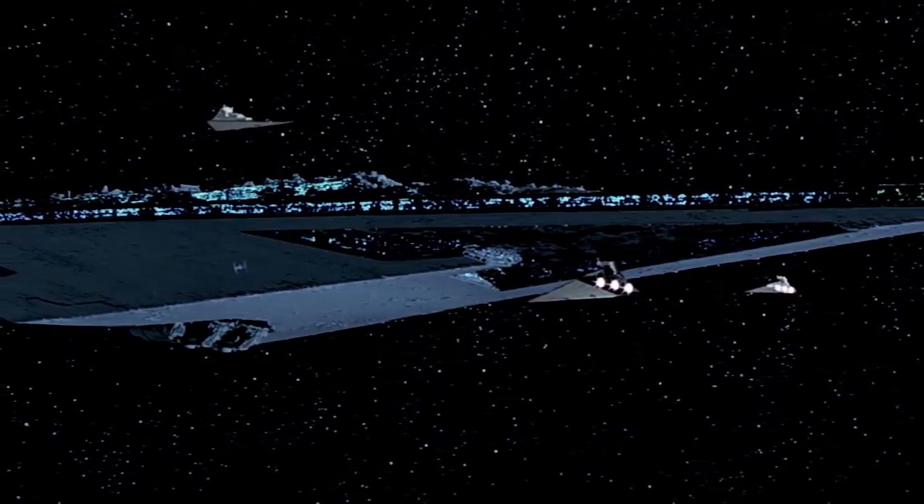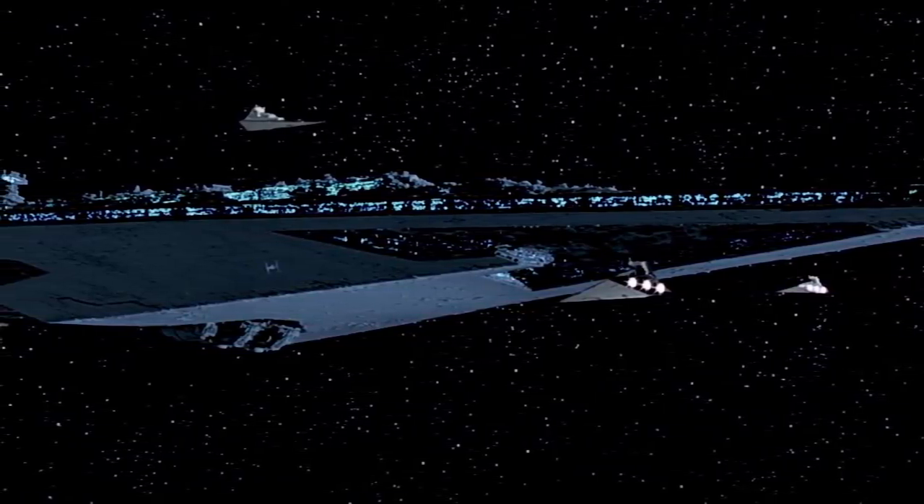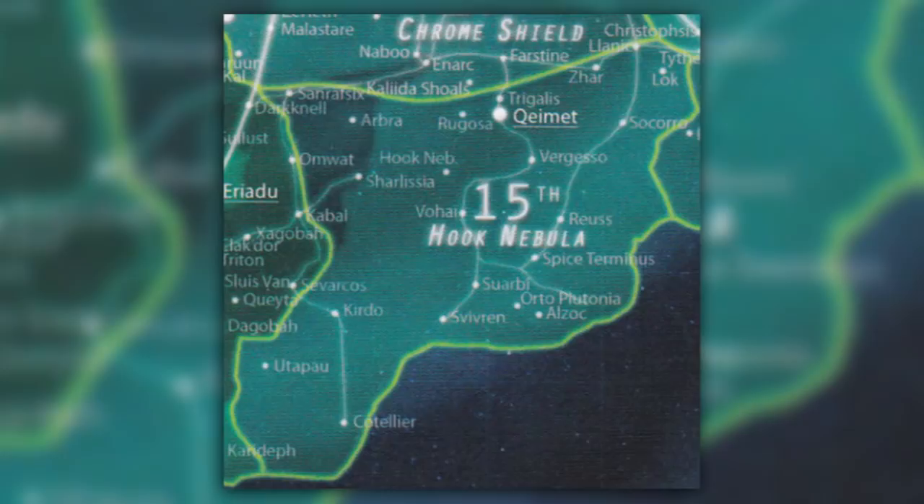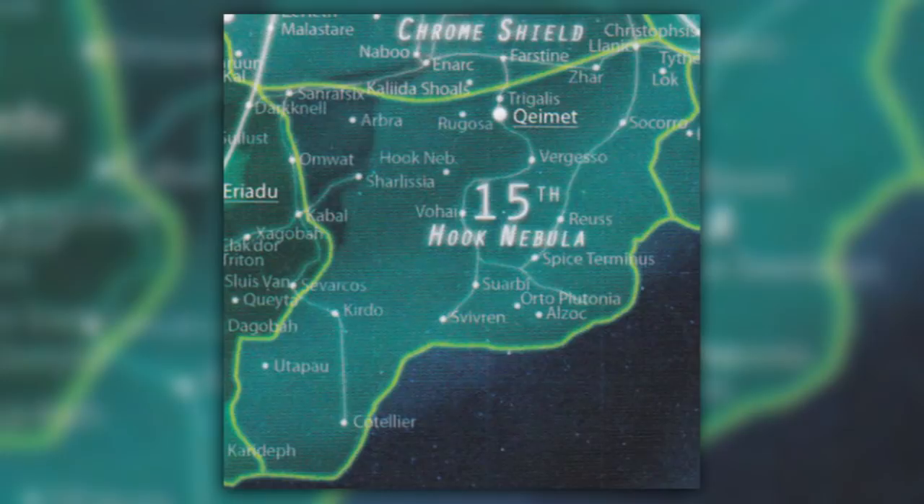The 15th Sector Army was run by Moff Kintaro from the Kimet and operated in the southern reaches of the galaxy's wild space. Remote worlds like Pentora were located within Hook Nebula Command's sphere of influence, as were many pirate bands and roving Separatist privateers. It was primarily intended to reinforce the other southern armies, and its troopers saw action mostly on other fronts, especially on three major southern hyperspace routes.